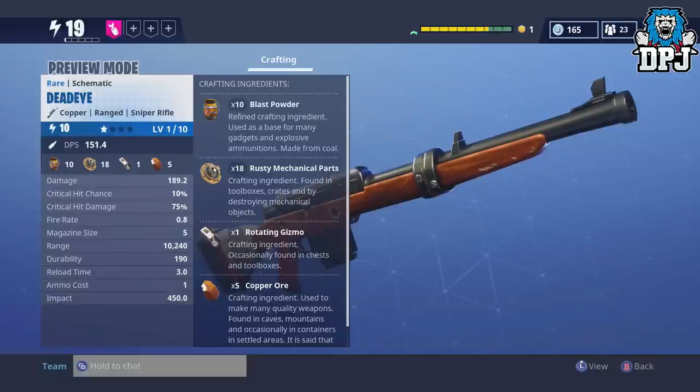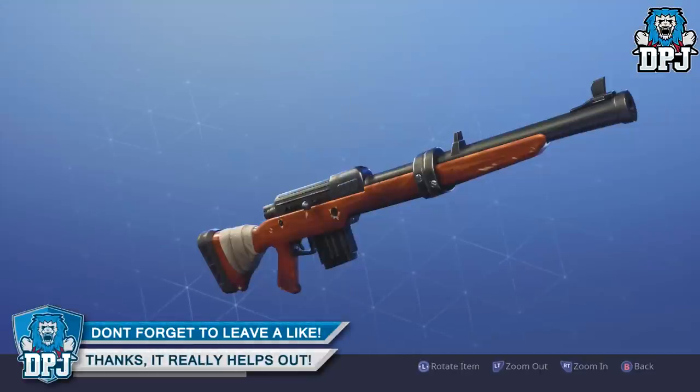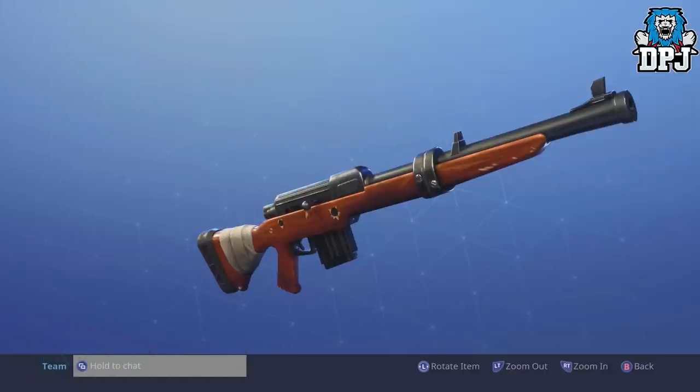The hunting rifle is a bolt action sniper with no scope, but it does have amazing accuracy. I'm super excited to see this thing in game and try it out. I'm a big fan of snipers and I always like the ones without scopes on previous games, so I may just love this one.